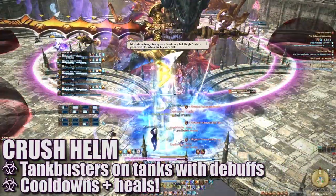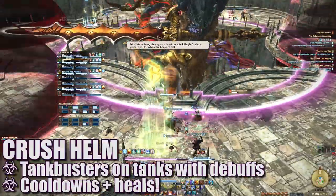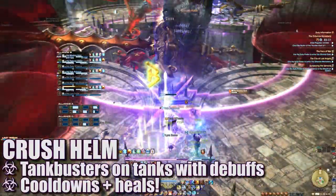Crushed Helm will target the three tanks with a moderate tank buster. The tanks will also be afflicted with a dispellable debuff during this time. Shield and heal through this as necessary.